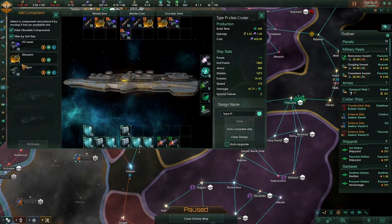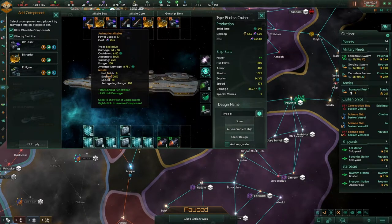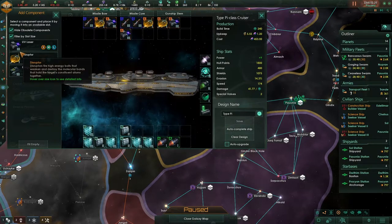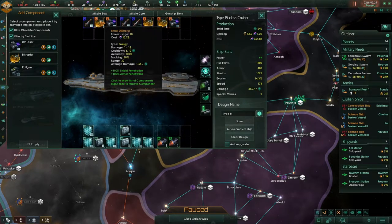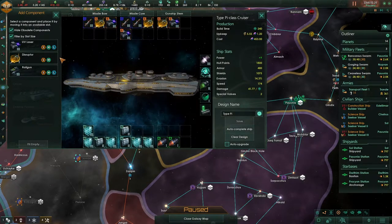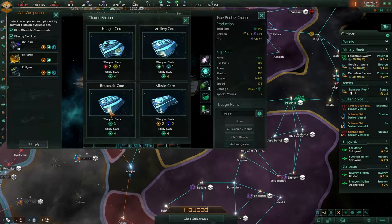But do we want these weapons, or do we want to get more disruptors going — more penetration? There's shield damage and armor damage, so we do need something to damage the armor. It's just shield penetration that I'm worried about — that we don't do enough shield damage. Usually I would just go with a medium and eventually switch it up to a large weapon type cruiser.